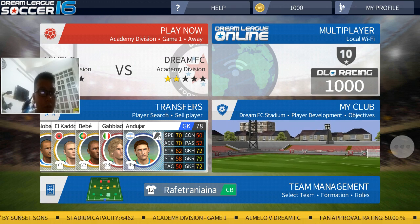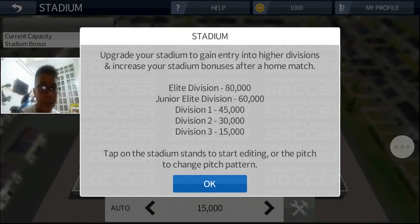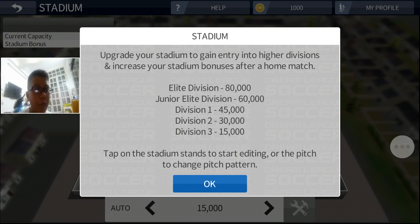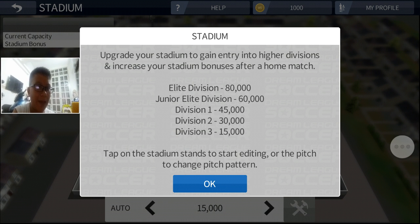I have to see my club and my stadium. To get into the Elite Division, 8,000. Junior Elite, 60,000. Division 1, 45k. Division 2, 30,000. And Division 3 for 15,000.